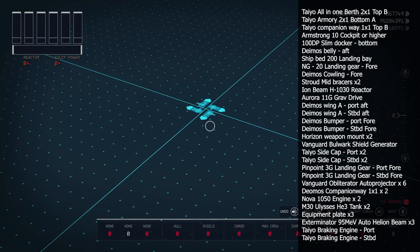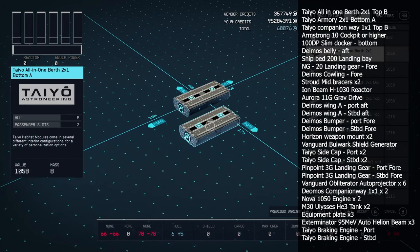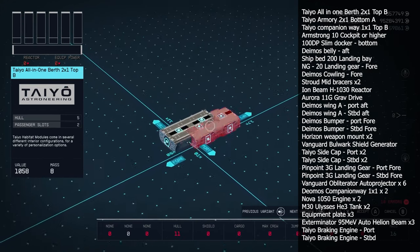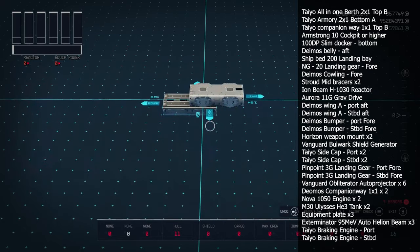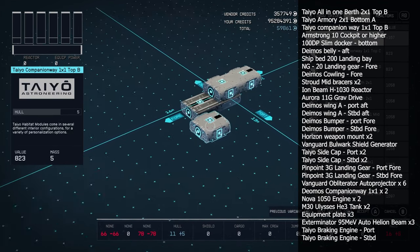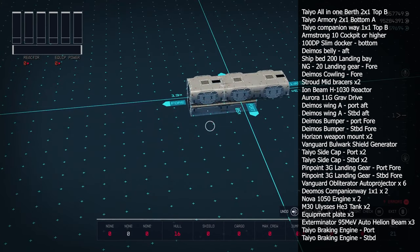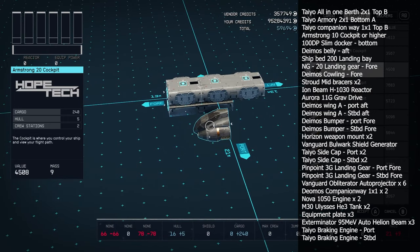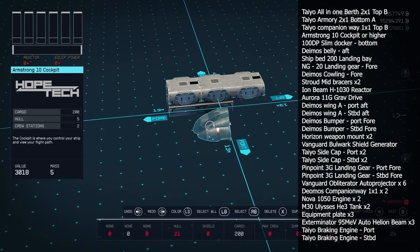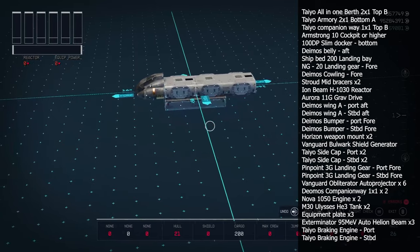Here is the full list of everything I used to make this build. I used the tail all-in-one berth, 2x1 top, and an armory bottom as well as a companionway that leads to the cockpit. Then I used an Armstrong cockpit 10 or higher — you can use whatever you want. I just used the 10 one because I didn't really need the extra stats. I'm only putting those two floors because like I said in the beginning you don't really need that much — I feel like the size of the ship with only two floors is enough.